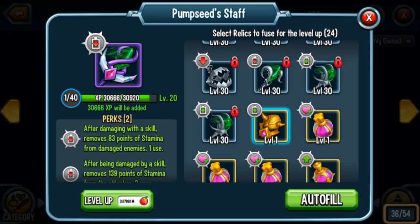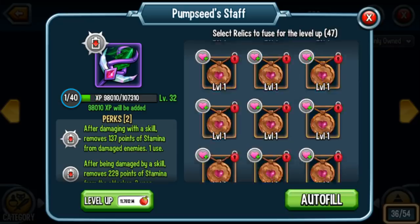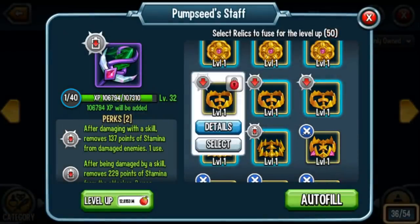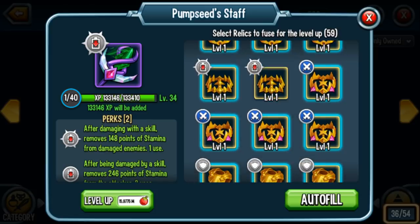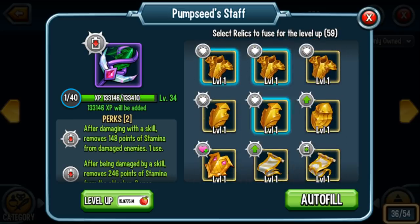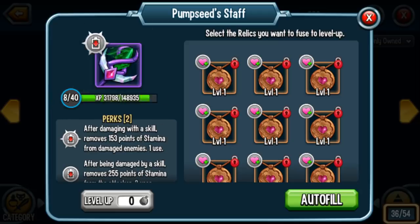After damaging with a skill, if the warrior's life is below 50%, it deals 10,000 points of special damage and removes 153 stamina points. At max that's 180 points of stamina — that could mean the difference between the enemy attacking me or not. I also want to level up Pumpseed Staff. It would have cost a lot more had it not been an experience boost. I'm giving up a bunch of worthless amulets, the fury mask, and some other essences to reach level 35. Another 16 million food!